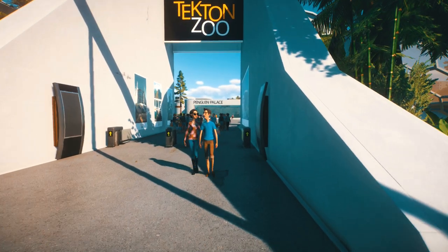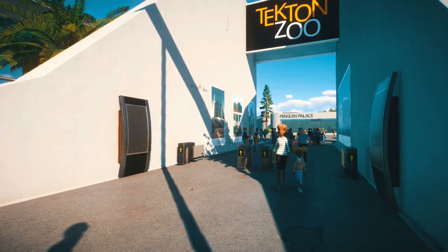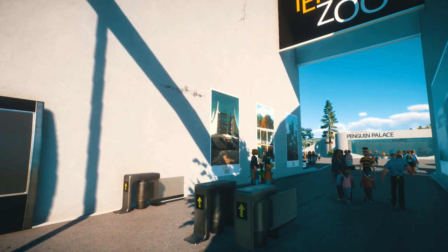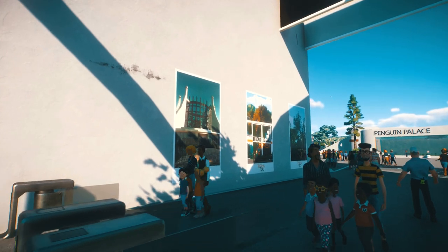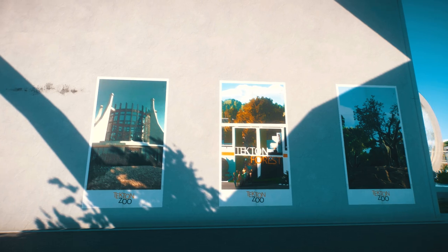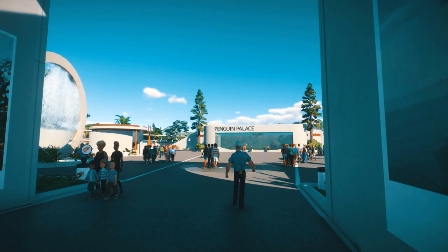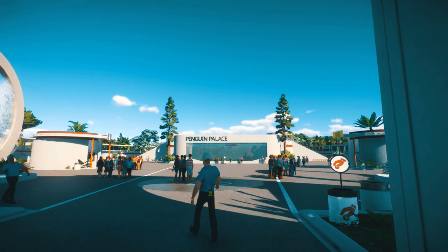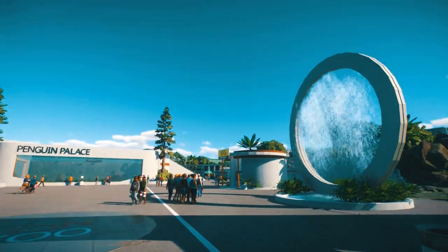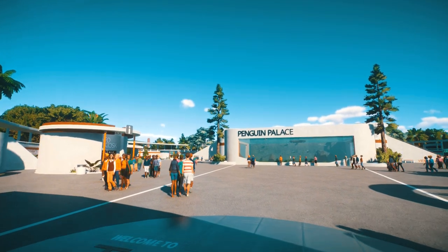This is the zoo entrance where the guests actually come in. They enter through the coaches back there. I've got some posters of habitats in the zoo here — I stole that idea from Drac. He did this with some zoo posters in one of his zoos that we toured a couple of months ago. And this leads us into the grand plaza, which is the sort of centrepiece of the zoo. I wanted a really big open space that the guests could step into first before they explore the rest of the zoo.